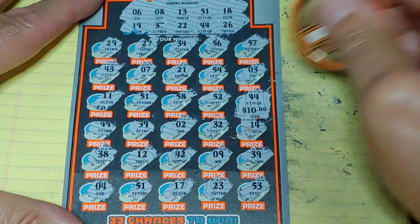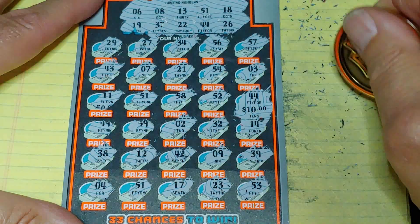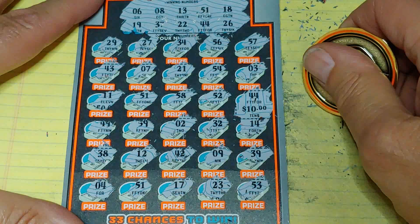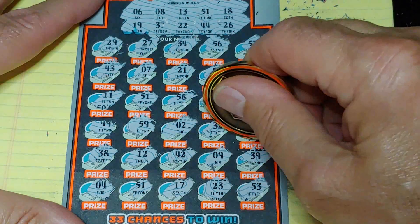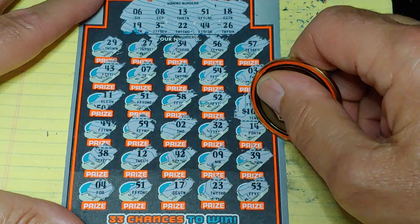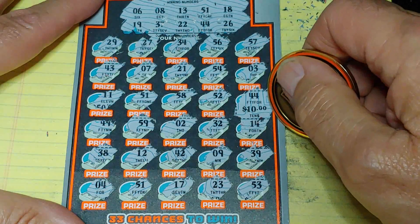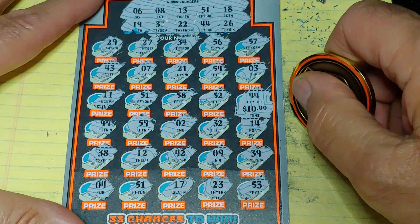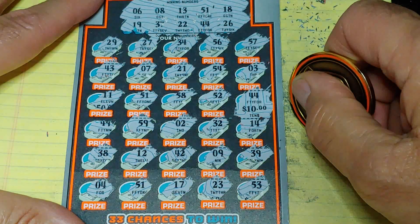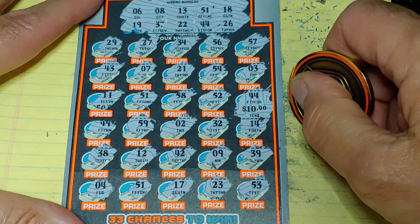Oh, we got dollar signs — what do we get? Can't be. All right, guys, I messed up and everybody's screaming right now. So we got a 44 and there's 10 bucks there. There's got to be another $40 hiding here someplace, so I've got to find it. 44, 59, 2, no good. 32, no. 14, absolutely not. 38, 12. 42, 9. 39 and a 39, no good. A 4, 51, 17, 23, and a 53. You know I missed it, I know I missed it, everybody out there knows I missed it. Everybody's screaming at me right now, but hey — it is what it is.